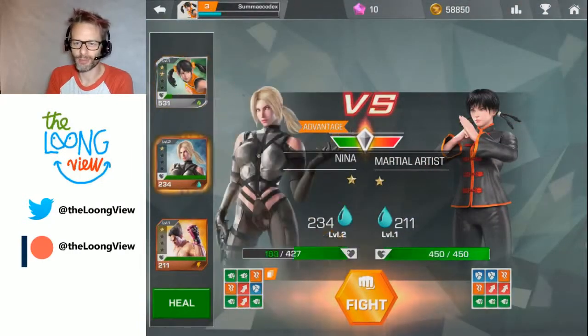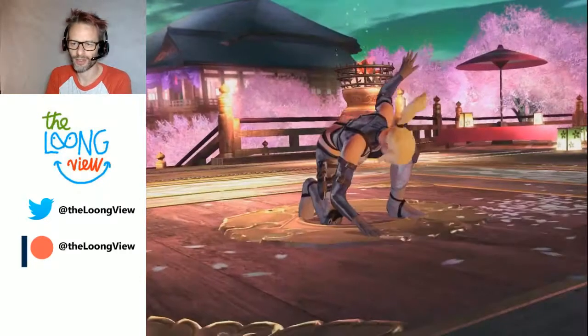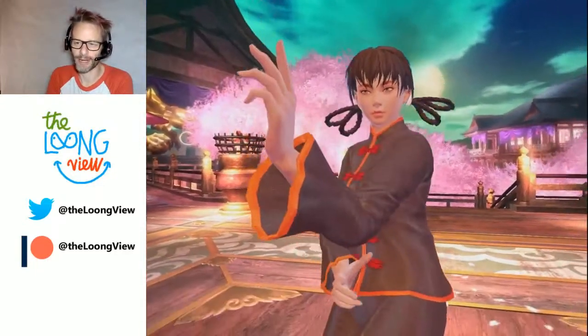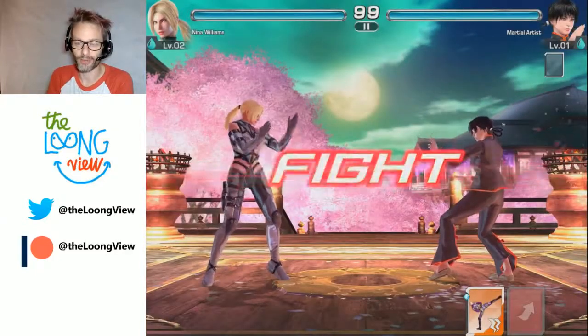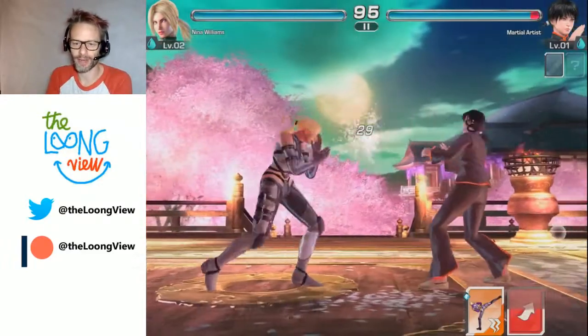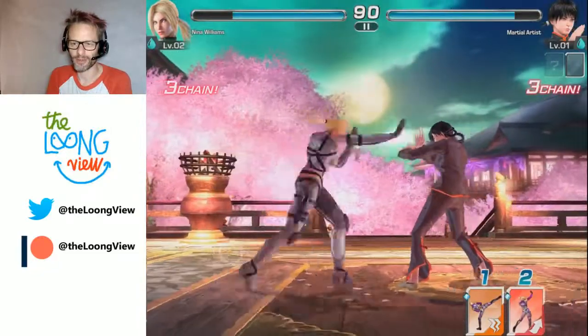We're working through the map now and there's a branching element. Let's play with Nina, even though she's not such a powerful character. I got a bit of a pasting from Paul so my health is quite low. You can heal, obviously. Here's Nina — you can see where I tap on the screen, a little circle appears to show what I'm doing.